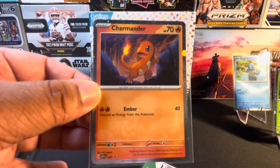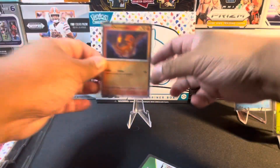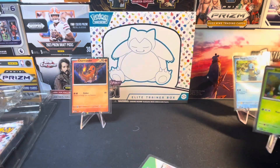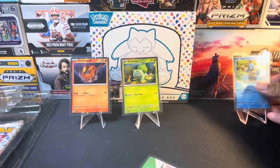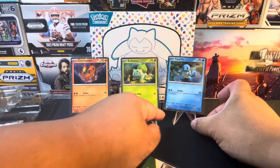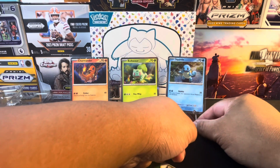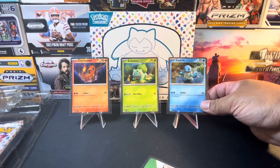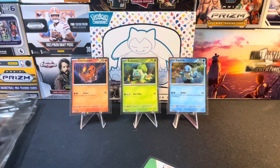There you go — have a better view of them. These are pretty nice; you get a holo promo exclusive for each of the three original starters: Charmander, Bulbasaur, and Squirtle. Next let's go ahead and see what this poster looks like and open it up.